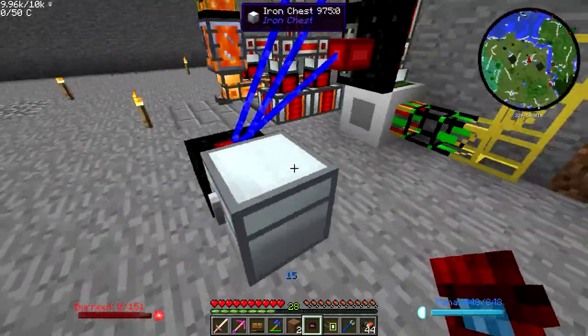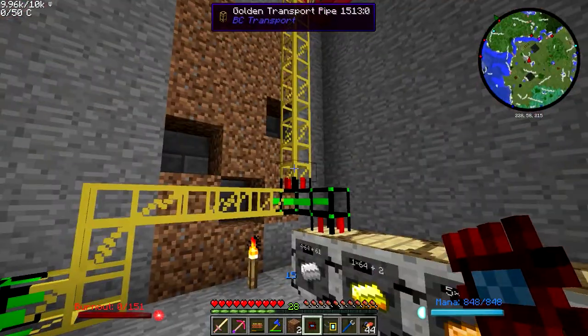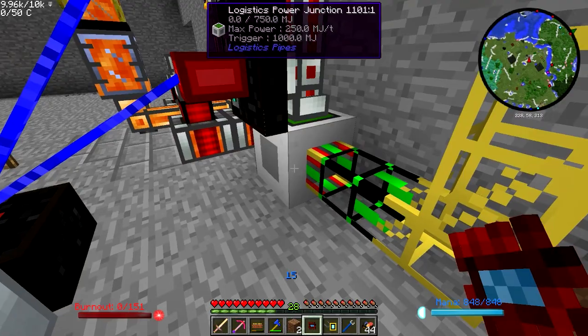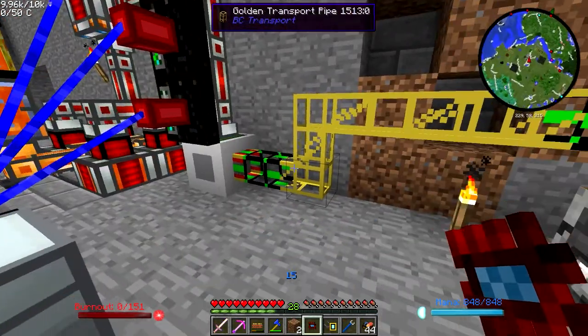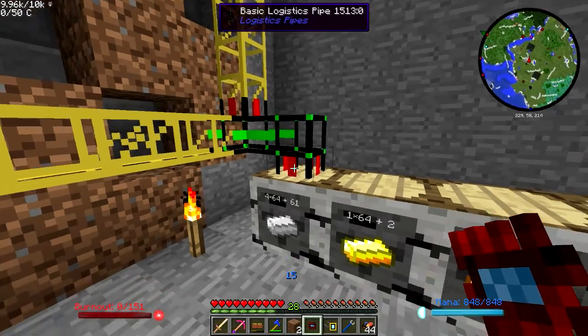I've been using golden gears up until now, but that's why I've got all these golden chip sets here, and it looks like they're almost done. To power the logistics pipe system, you have to have one pipe connected to the power junction, and then after that you can have any kind of pipe — they can be the regular golden ones, or I think they could even be stone or cobblestone.